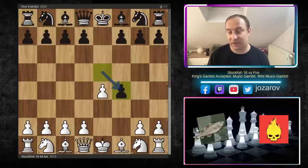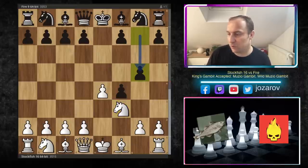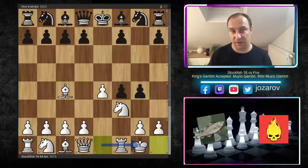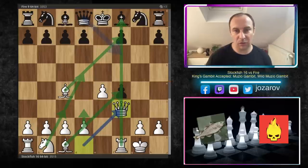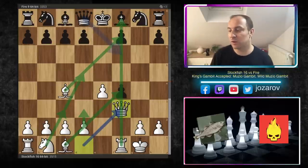With the white pieces, Fire opened with e4, the response was e5, and now we have the King's Gambit Accepted — already a tactical collision with an imbalanced pawn structure. Knight f3 was played by the fish, then g5 supporting the pawn, Bishop c4, g5, g4, and now kingside castling by Stockfish 16. This is the Wild Muzio Gambit, in which white sacrifices the piece. After queen to h3 we see white has beautiful activity and fast development, with the king secured and a queen-and-rook battery on the f-file.